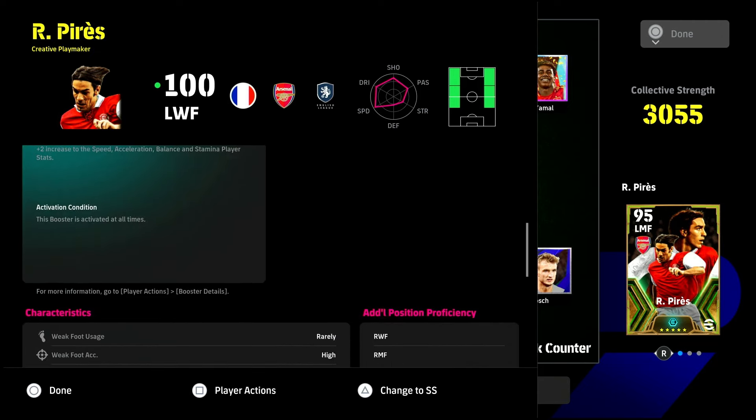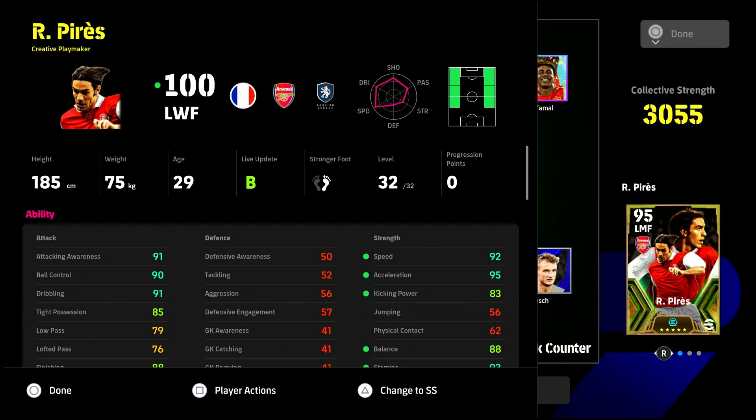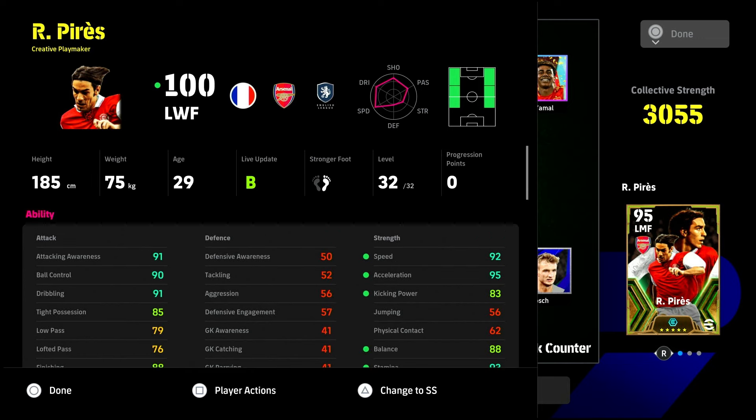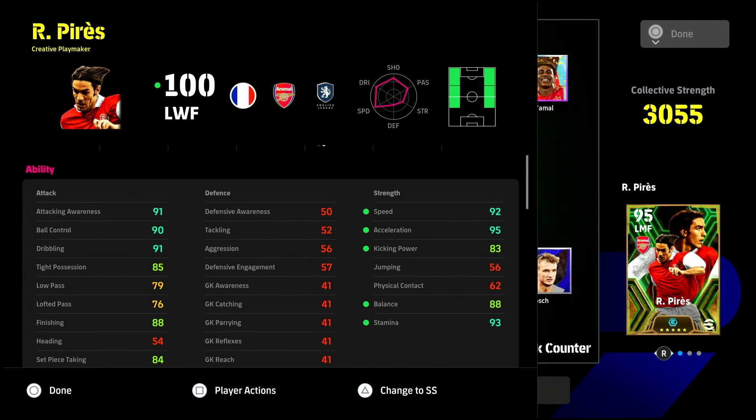Some chances went wide because he doesn't have acrobatic finishing. The skills I have on him are flip flap and track back — I got those randomly. I wouldn't really recommend track back at first, but I'm actually kind of glad I kept it because he is a physical type of player in terms of how his build plays, and he does win the ball quite often. He's built as a creative playmaker, and I do think you should play him like one. If I did the build again, I'd probably go down to 85 finishing, lower speed, and get the passing up to two 85s for the boost.